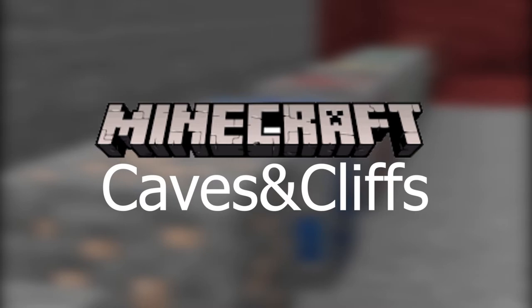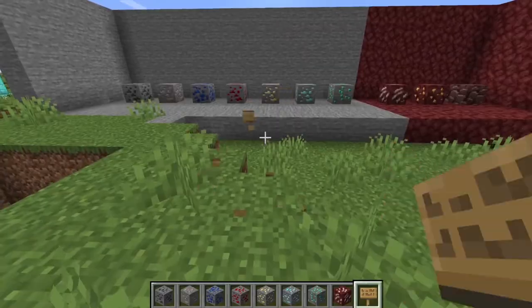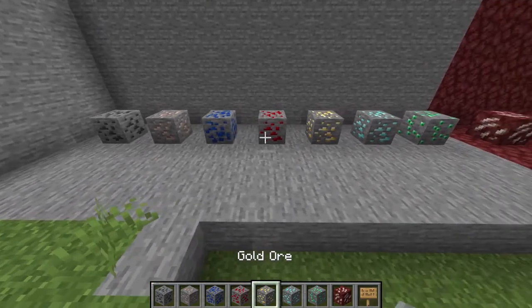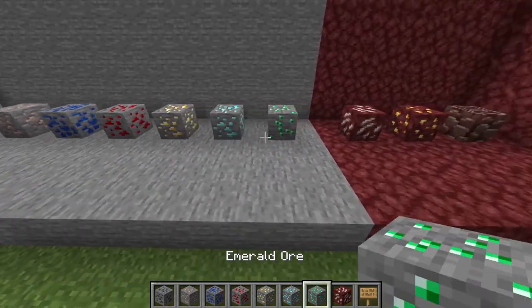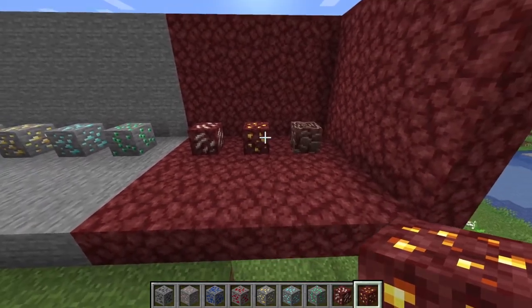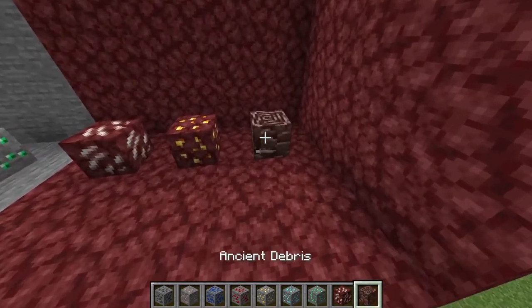Currently there are Coal Ore, Iron Ore, Redstone Ore, Gold Ore, Lapis Lazuli Ore, Diamond Ore, Emerald Ore, Nether Quartz Ore, and now as of 1.16, Nether Gold Ore and Ancient Debris.